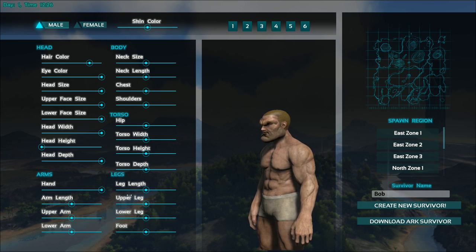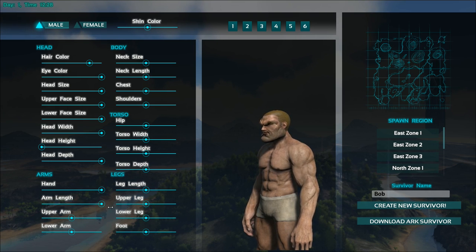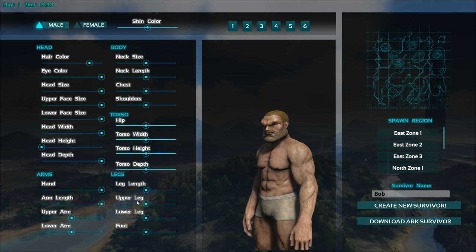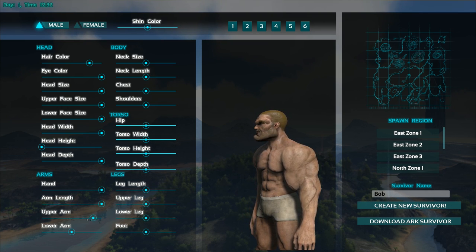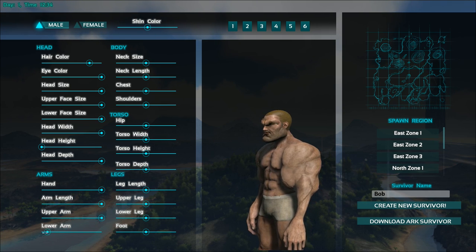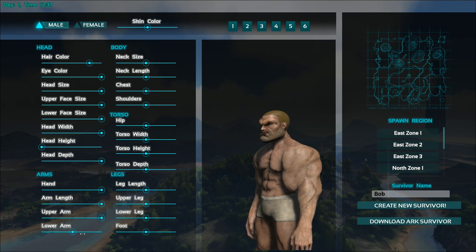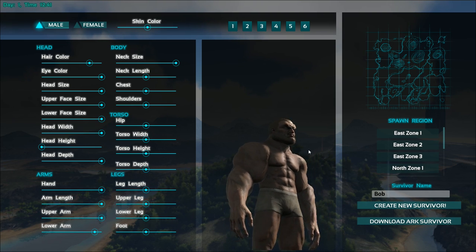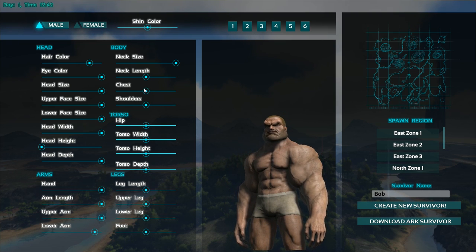So hands — big old hands or small hands. We gotta do big hands. Gonna do like monkey arms here. We'll do the long arms. Upper arm — oh my goodness, he's been working out a bit. Lower arm — get little twigs for the lower arm, big old muscles in the upper arm. We'll do that so it matches just a little bit. Neck size — pencil neck, there we go. That's the kind of neck we're looking for. You don't want to mess with this guy, that's for sure.